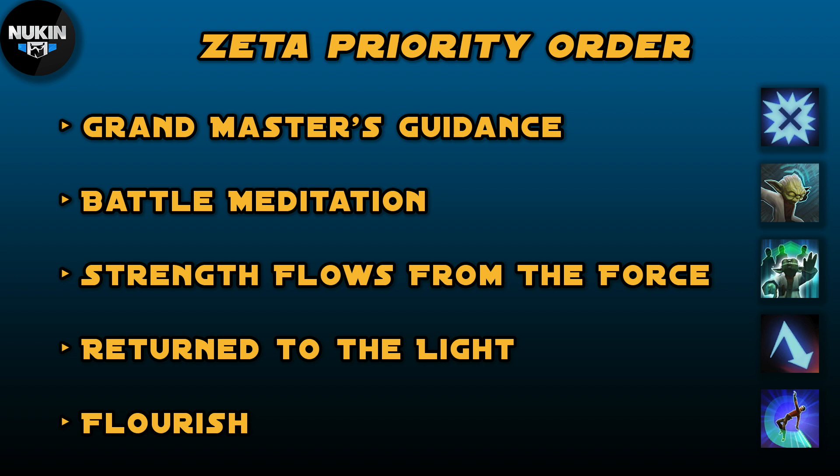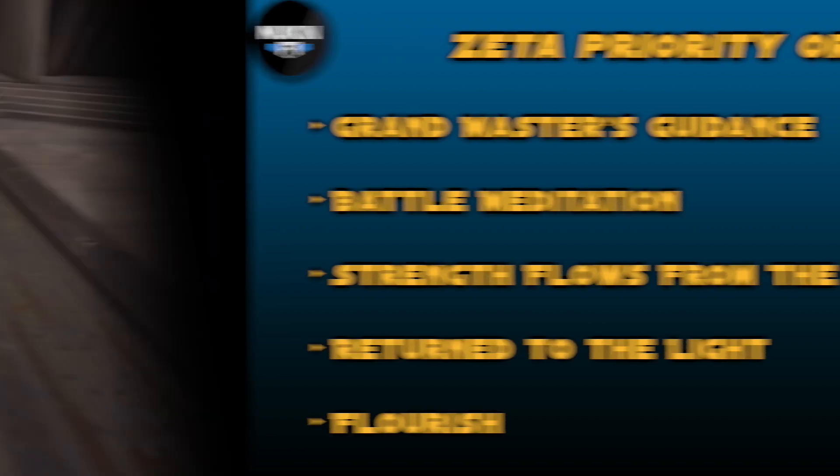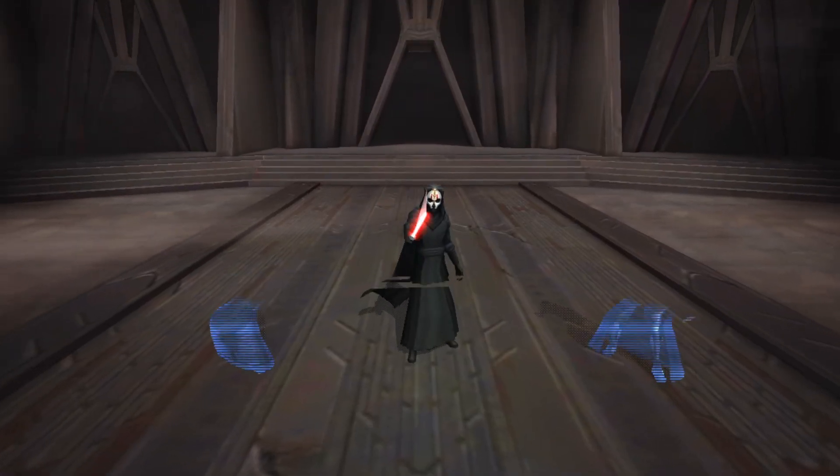After that, it's time for the damage zetas. Return to the Light is Visas Marr's zeta — it gives her a lot more assist chance, so more opportunity to do damage. Then Flourish is going to make Ezra Bridger hit like a truck on his special. With Offense Up, Critical Damage Up, and Defense Penetration, the whole team does a lot of damage, and Ezra already did decent damage to begin with.